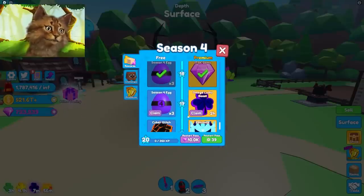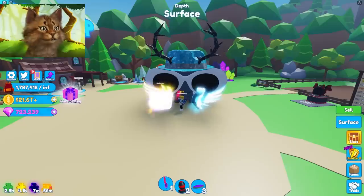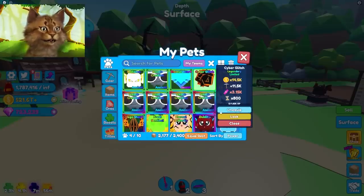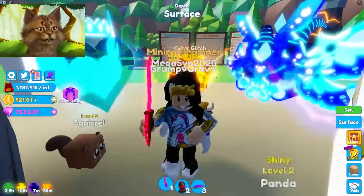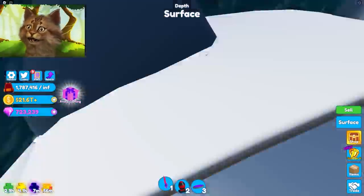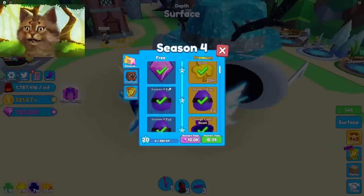Let's open three more. That's a lot of gems — nothing, and more boosters. We get the Cyber Glitch and the premium pet. This one is the Cyber Glitch — I have it equipped already. This is the premium one — I don't really like it, it kind of looks weird, like it has a mask on. But this giant Isaac's Creation, it's just so good.